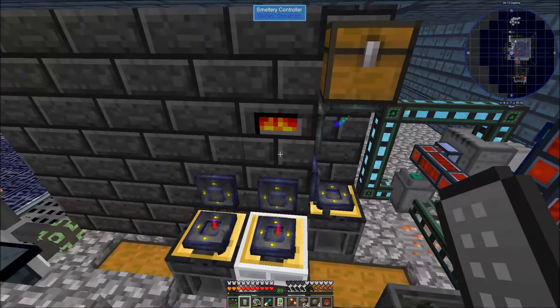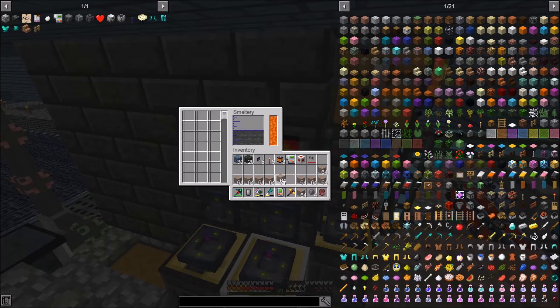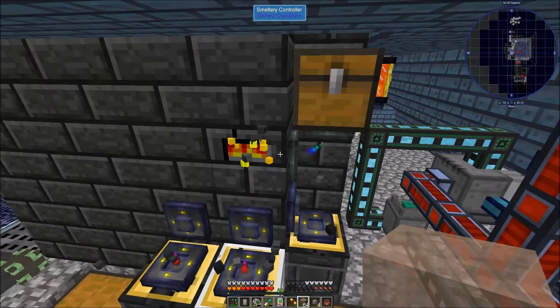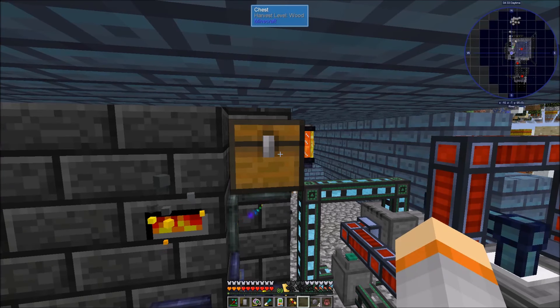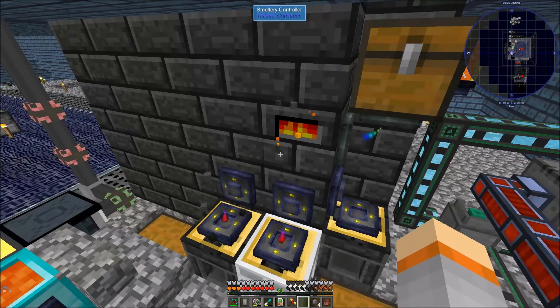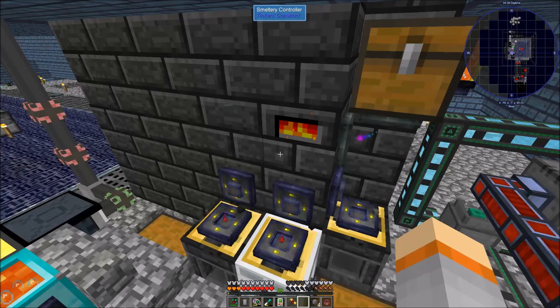That's going to be a lot of iron. Each one of those is two — that's one stack, two stacks, almost three full stacks inside the smelter. Yeah, that'll be nice. 345 blocks to go.